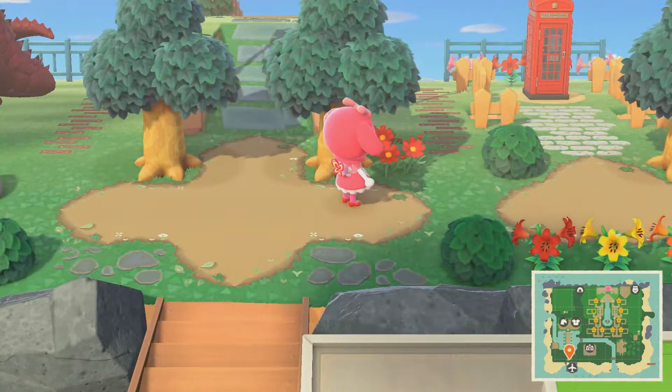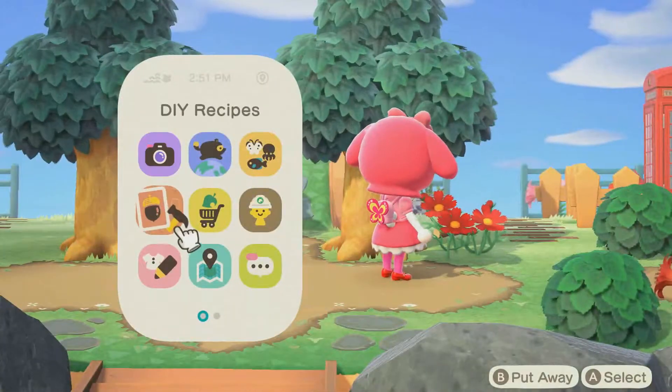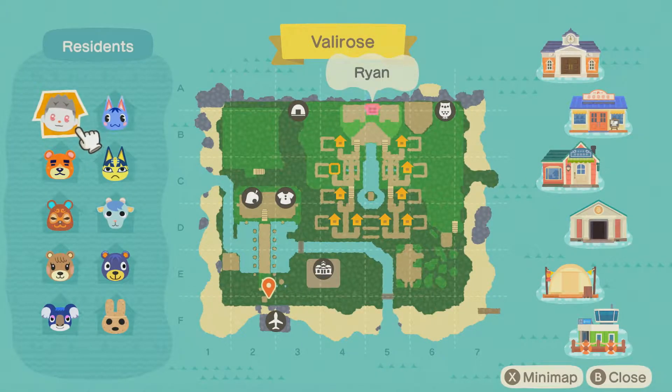The rest of my island is to the right. Also, I didn't show you my map, so I can show you that real quick. As you may notice, I am missing a villager — there's an empty spot. I just kicked out Ursula, and I'm moving in Chelsea from the amiibo cards, like the Sanrio set. That's why there's an empty spot right now — Chelsea's moving in.